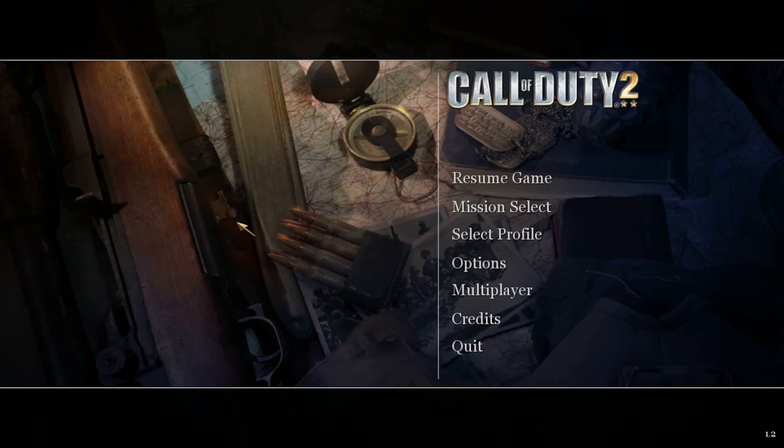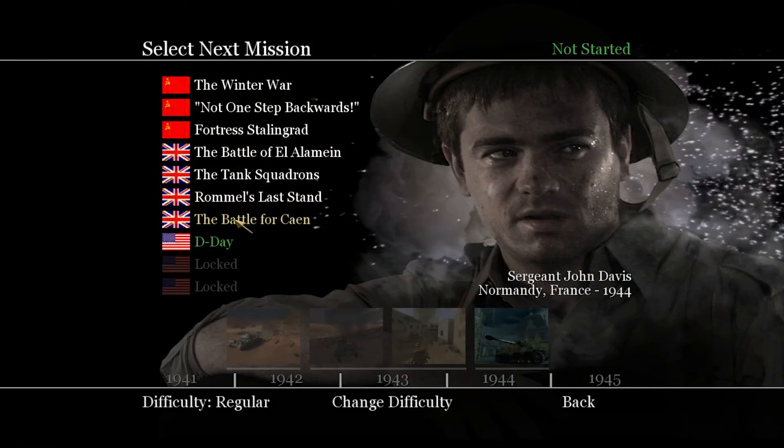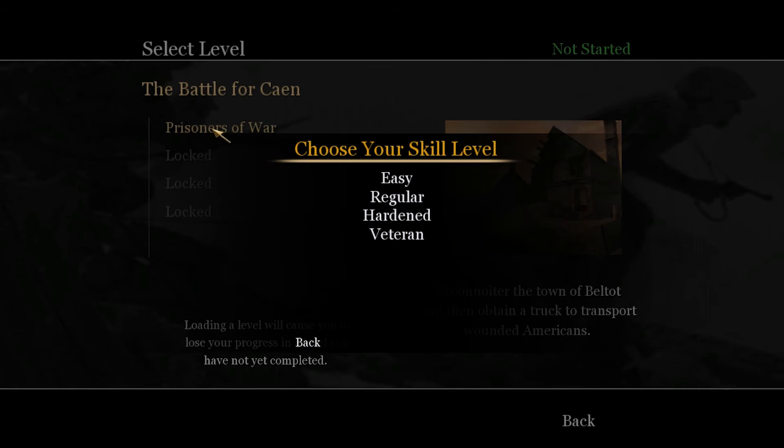Hello and welcome everybody to Call of Duty 2. This is Monkey Almighty taking you through another exciting episode of the Call of Duty 2 game walkthrough. Let's play and continue the missions — the Battle for Caen, Prisoners of War. That's our mission, so let's start it.